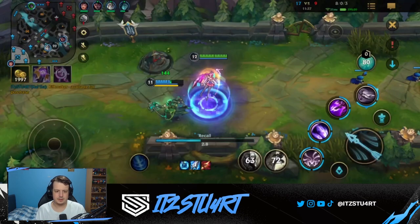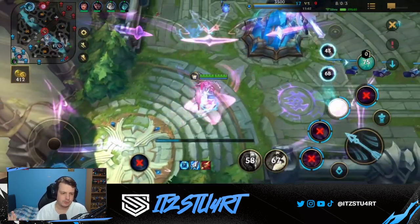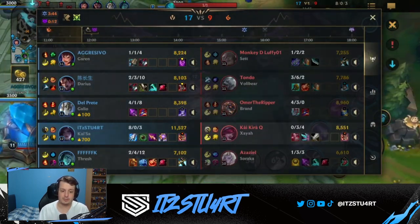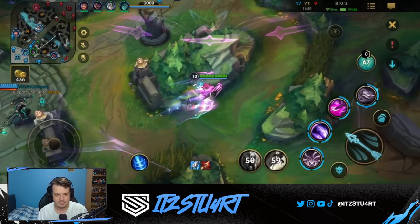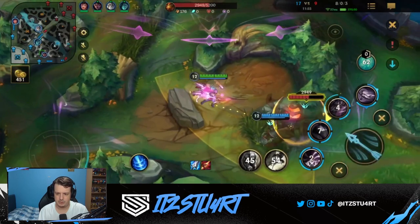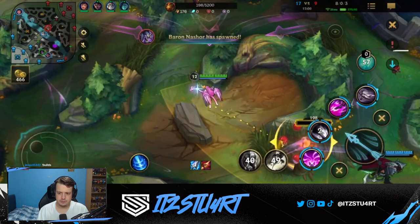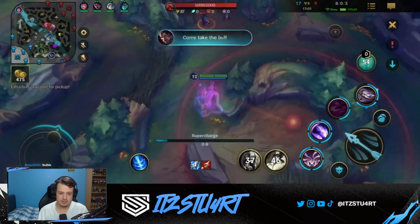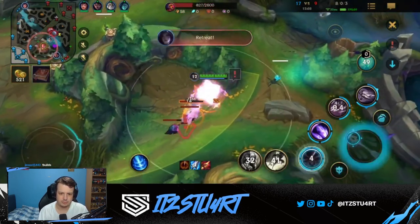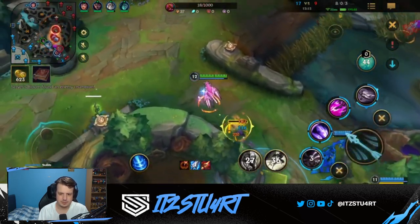With Manamune, Nashor's Tooth, and Riftmaker all completed, all three basic abilities are now evolved. This is really when Kai'Sa comes fully online — three items, three evolved abilities, doing a lot of AP damage and auto attack damage simultaneously. I'm taking objectives like the red buff here and making sure to leave jungle buffs to the jungler, though you can benefit from the share mechanic.